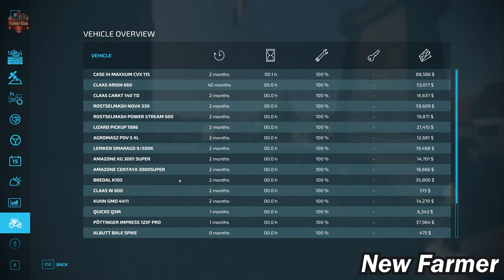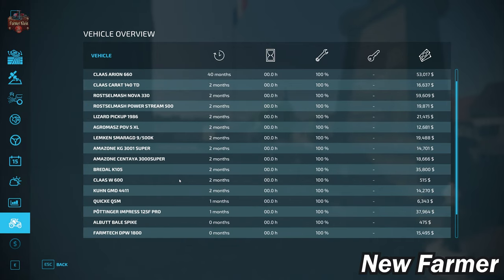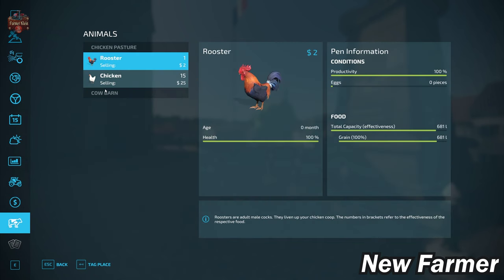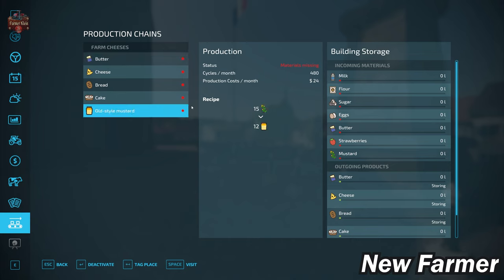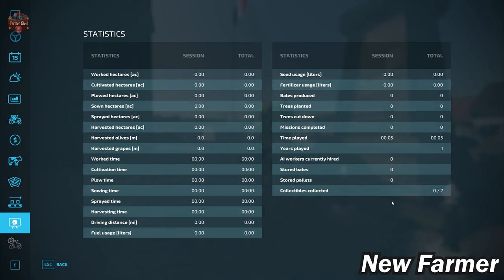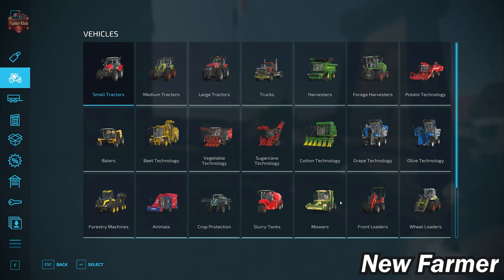Regarding starting vehicles, we start out owning a fair bit of machinery — all new, none leased. We have a couple of chickens at the main starting farm and a cow barn, but not many cows in it. This map does have contracts. We own the farm cheese shop at the start, located at the local farm, which can make butter, cheese, bread, cake, and old-style mustard. To make old-style mustard, just deliver mustard and you'll get it as an output. The map also has seven custom collectibles.